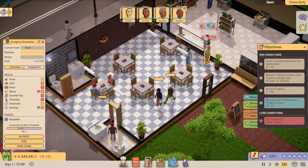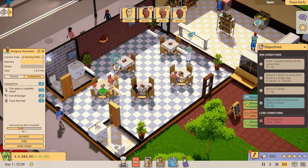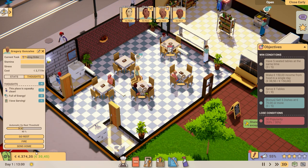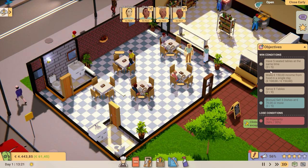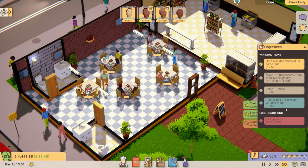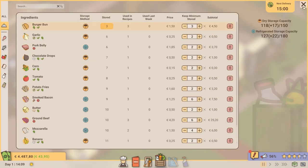Seems to go smoothly. Can I see what you're thinking? Current tasks, stamina, stress, thoughts — 'This place is squeaky clean, full of energy, we love working here, I love serving.' Why are there minuses? Full of energy, minus two. Automatic rest. Go rest. No, we're not going to fire you, Gregory. This is going well. We already have almost five seated tables. Make 150 — we're already heading that way. Serve eight tables. Sell five dishes at 70 or more — why is there still a zero? We need to check that.